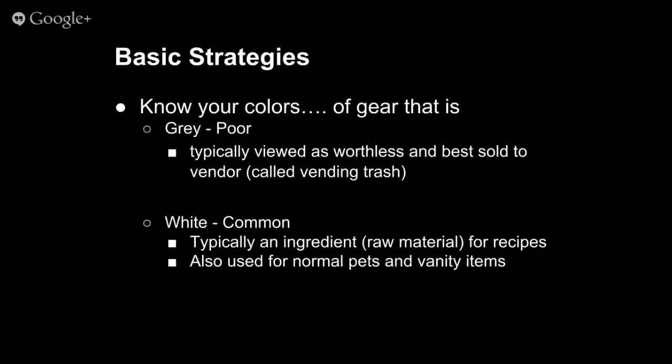A key strategy for gear is knowing the color quality tiers. Gray items are poor quality — most players consider them worthless and sell them to a vendor, called 'vendoring trash.' That said, simply questing and killing things is itself a way to make gold: you earn money from quest turn-ins and from drops. At higher levels in Mists of Pandaria, some gray items can actually sell for 100–200 gold each.